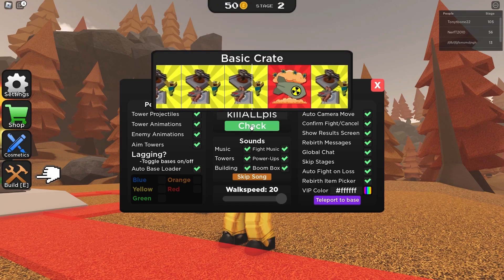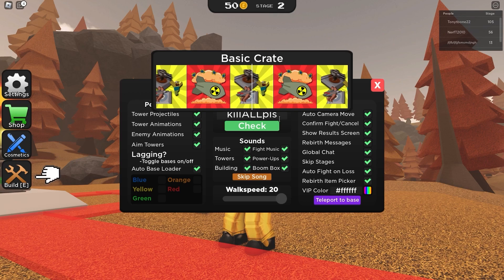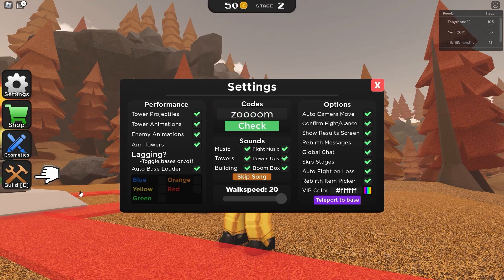This next one gives a basic crate, and 'zoom' also gives you two walk speed — redeem this code for two walk speed!